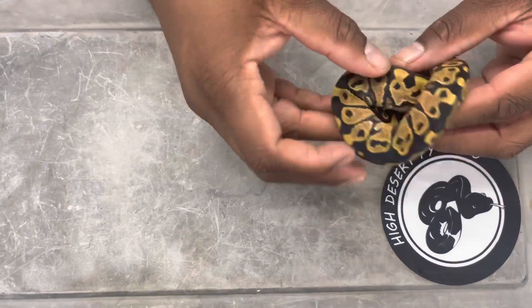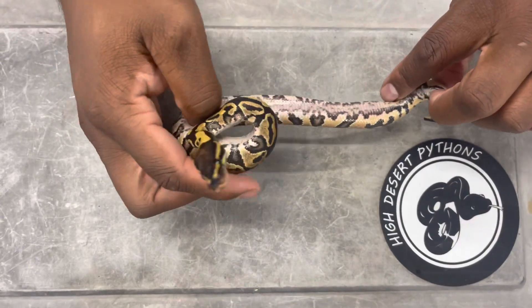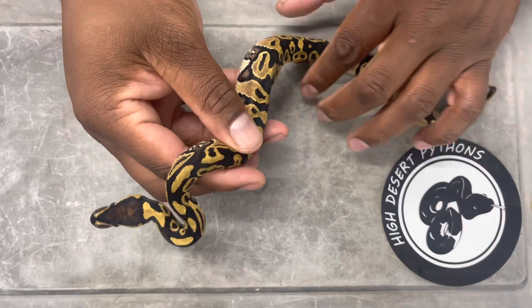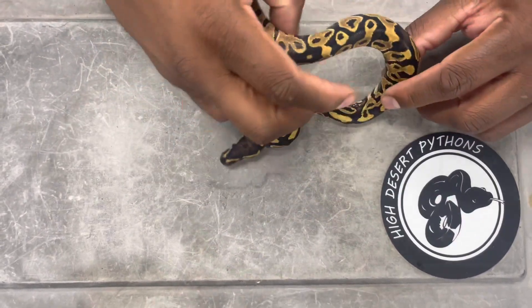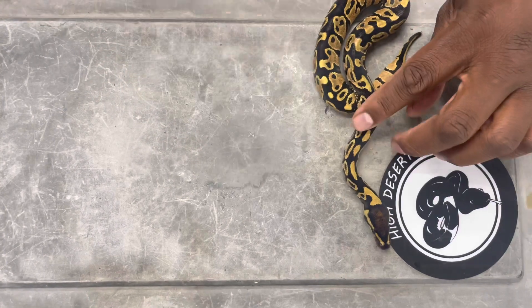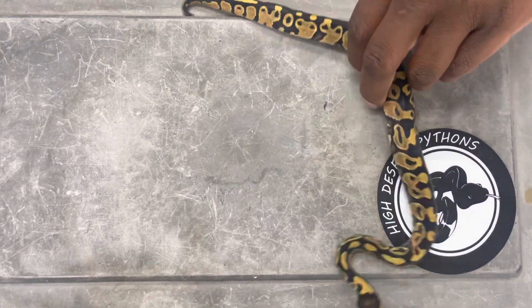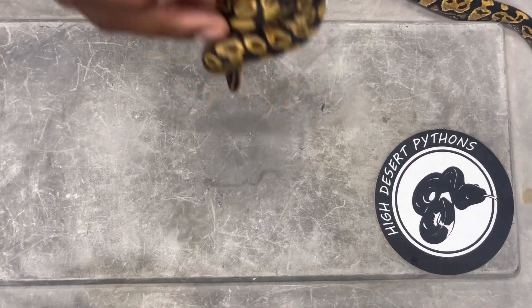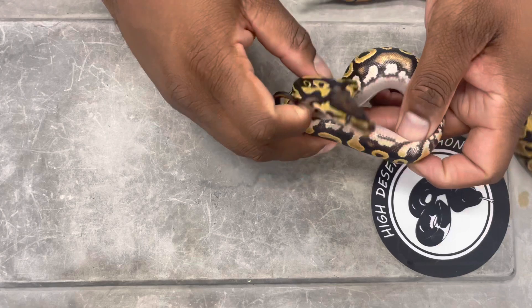The crown jewel of the clutch - this one is the orange dream asphalt. Look at that belly, and look at the pixelation of the flames on the side. This is definitely your orange dream asphalt possible het lavender. But if there was one that I thought was probably going to prove out, if one wasn't, look at this one - this one is absolutely insane.